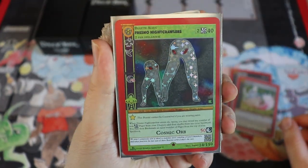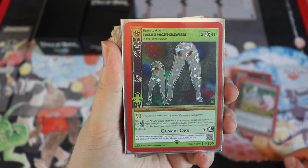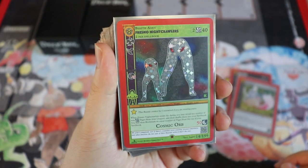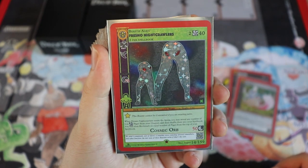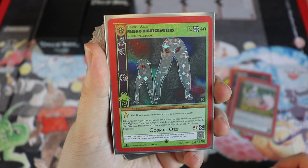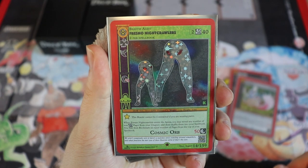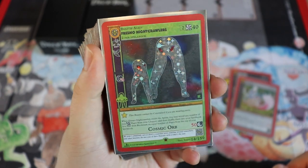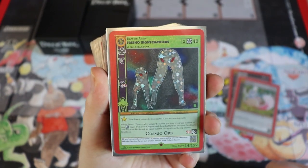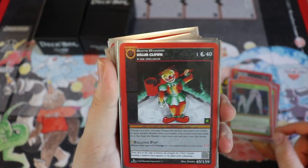Next are the Fresno Nightcrawlers — a two-cost card with 50 attack, pretty good. Gets plus 25 if it's nighttime. It has haste so it can attack immediately, and a ghost symbol meaning it can't be chosen as an attack target. It also says the beastie cannot be contracted if you are wearing pants — luckily I'm wearing shorts today. When it enters the arena, you may reveal any number of non-cosmic pages from your hand and shuffle them into your deck, then draw an equal number. We're running two of these.